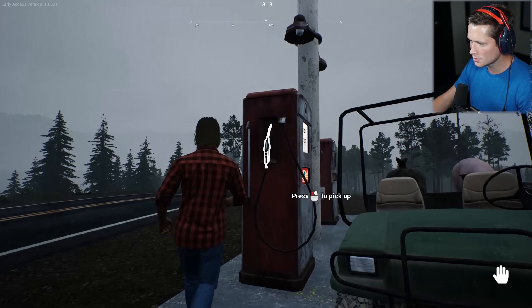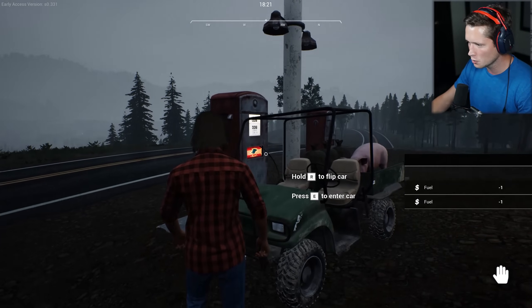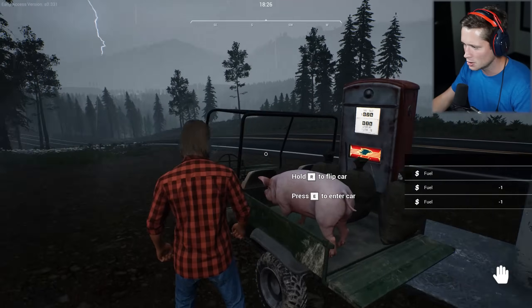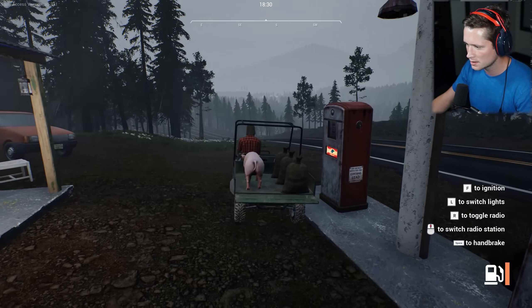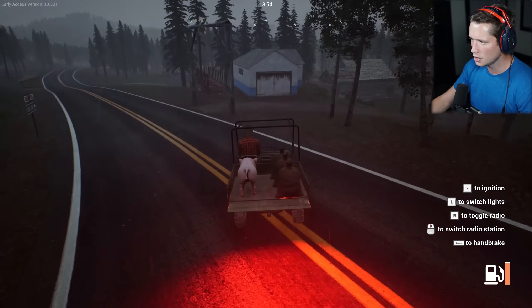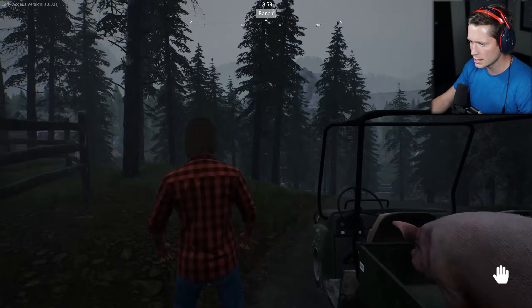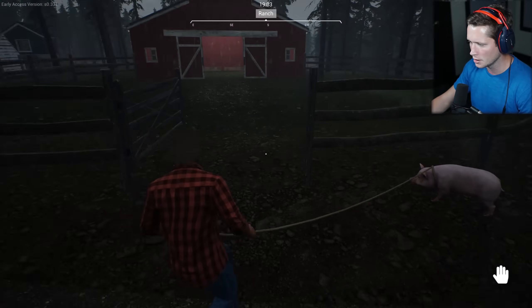We're gonna go ahead and pull in here, pick this guy up, throw him in there, turn this on, fuel it up a bit. I was gonna guess 32 dollars — 26, oh cheaper than I thought! All right, we're back up. It's time to go home. Let's get Chester inside his barn. I can kind of appreciate this view — I don't usually see home from this direction very often.